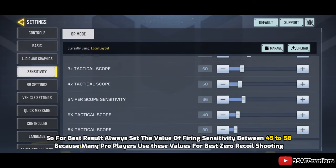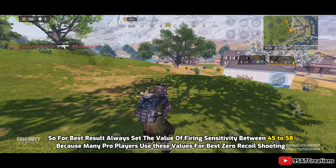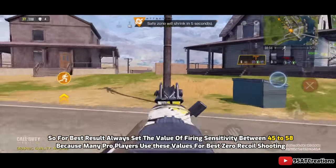So for the best result, always set the value of firing sensitivity between 45 to 58, because many pro players use these values for best zero recoil shooting.